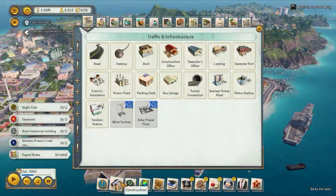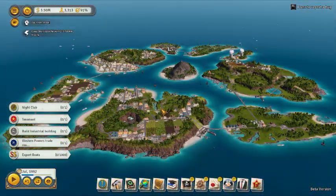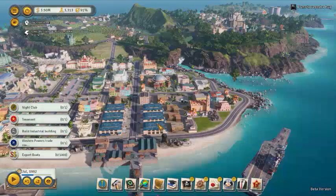Hello my friends, and today we're going to talk about the Teamsters office. I've got in this map 53 Teamsters offices so far, and I still think I don't have enough. You need as many as possible, and they're all double shifted.